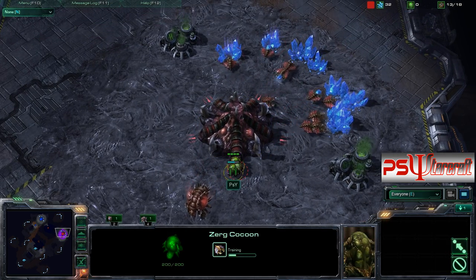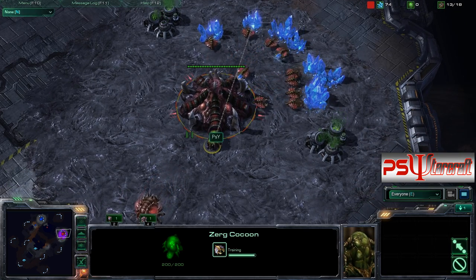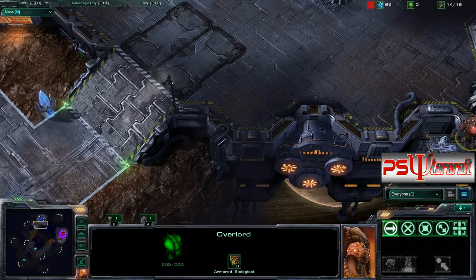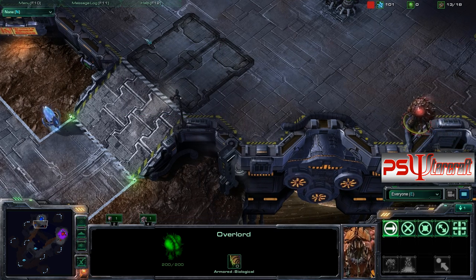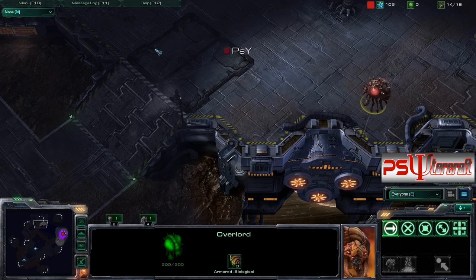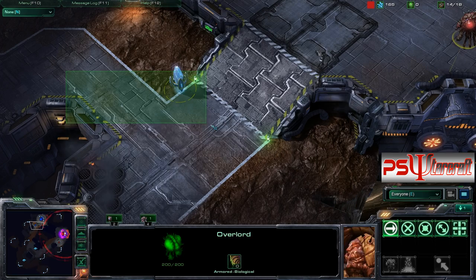9 Overlord, 3 more drones coming out — nothing too unusual at this point, but you will see something unusual in a second. I'm sending my Overlord over. You always want to check immediately when you're scouting the opponent's choke point. That'll give away so much about their build. When I saw that he didn't have anything at this choke point, I was thinking: okay, he's either trying some kind of crazy proxy, or he's trying fast expansion.